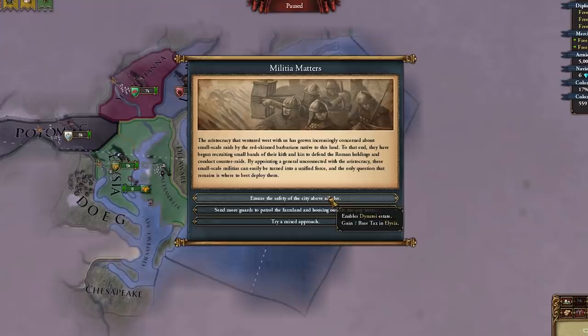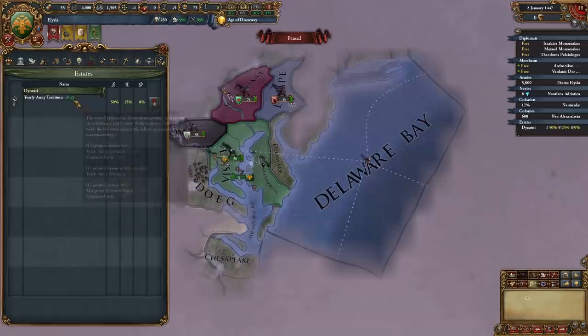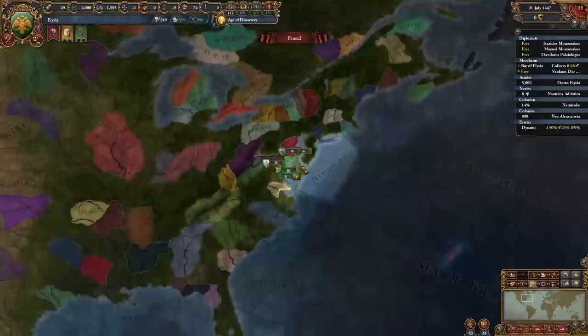The Militia Matters event gives dev in our capital and enables a new estate: the Dinatoya estate, basically the nobles. This uses the old estate system. We also have feudalism, making us much more advanced than the native nations. Normally we'd be tech 3 and the natives would be tech 1 — I only teched up to 5 to demonstrate the ideas.